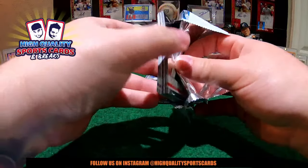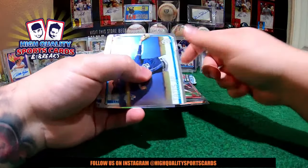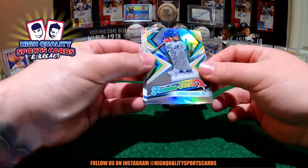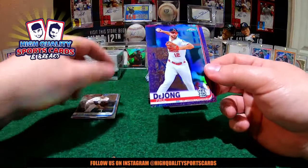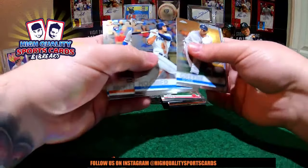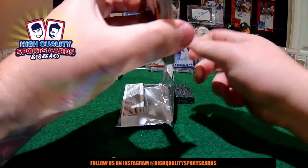Hit of the case! Explosive box guys, this one! Rookie Card Tatis Junior, we got Lorenzo Cain Refractor, Joy Borro 1984 Refractor. We got Gurriel Junior. And we got Paul DeJong Purple, St. Louis Cardinals, number 299 buddy — gorgeous Purple Refractor for you. No auto on this one. Here we got the last pack of this explosive box — the hit-of-the-case box.